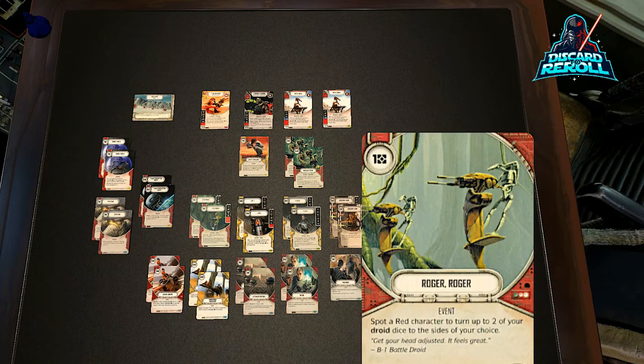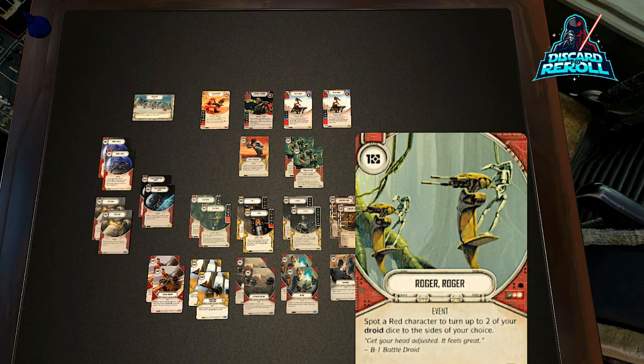And then we have one copy of Roger Roger. It says: spot a red character to turn up to two of your droid dice to sides of your choice. You could certainly add another copy. It's basically pay one for two focus. The cool thing is it allows us to hit any of our droid supports as well because they're droids — so it's not just up to the Battle Droid characters, you could also hit the supports.